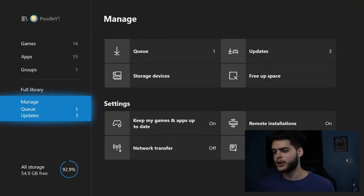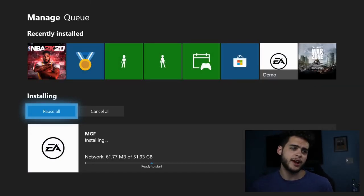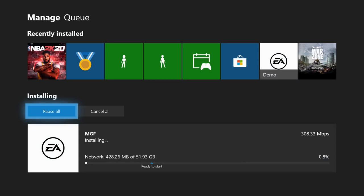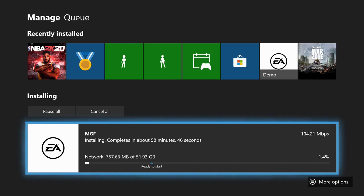Go back to the queue — it should be installing. Now here's the key part: this is percentage-based. You know how on Xbox when you're installing a game it says 'Ready to Start' early on, like a demo? This will also say Ready to Start. You'll need to open it at certain percentages to unlock certain modes. For Play Now specifically, let it get to exactly 25%, then click the EA logo and hit A on Ready to Start.